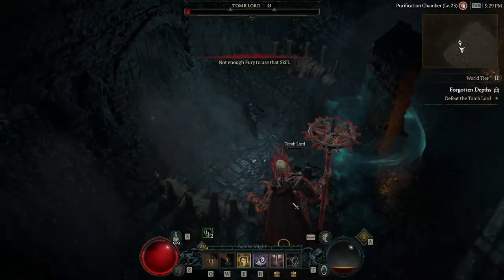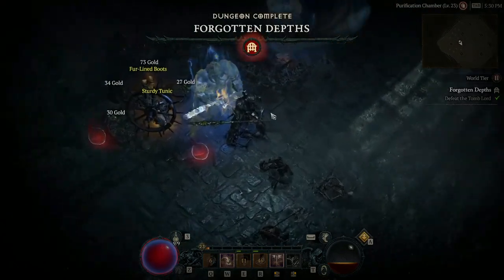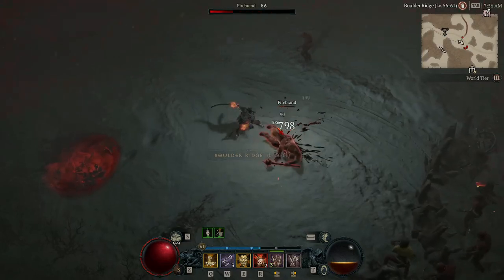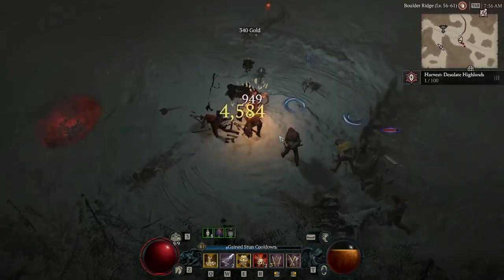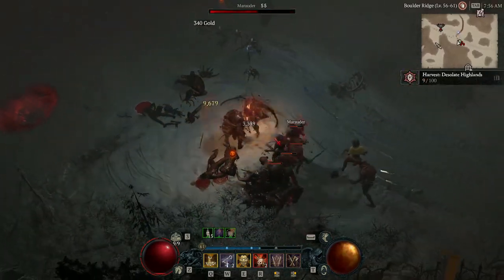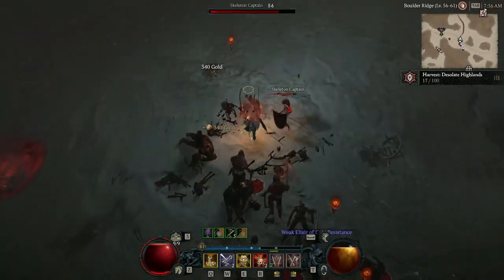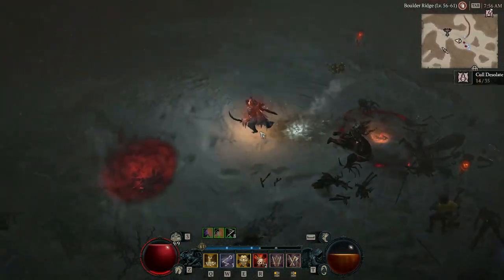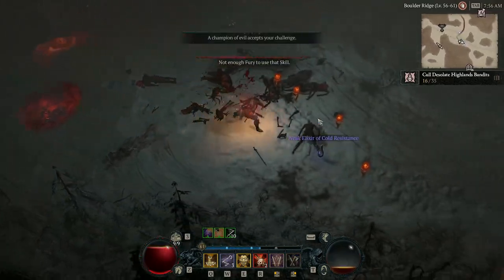That seems like a good transition to Barbarian number two. This build is my Frenzy build — a two-handed sword-wielding, zero two-handed bludgeoning weapon Barbarian. This is actually really, really way better than I thought it was going to turn out, and it's only getting buffed in the next patch because Double Strike is getting a very decent buff as well.